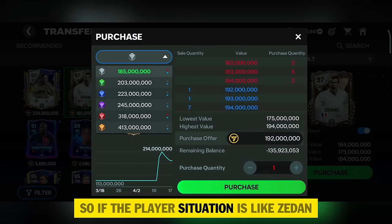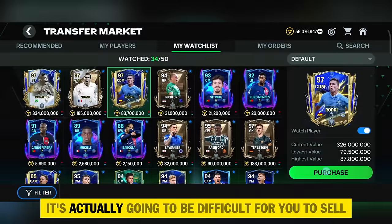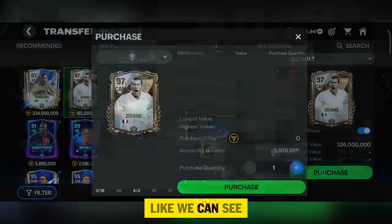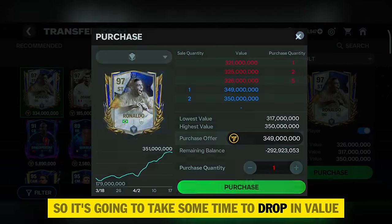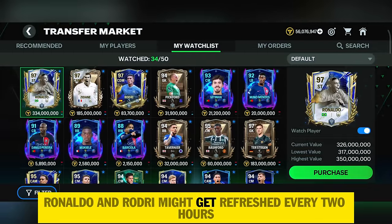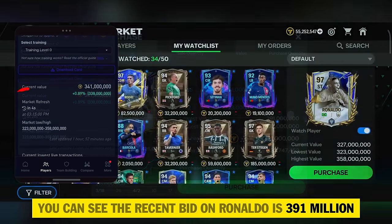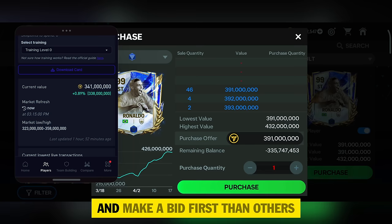Step two: observe the players and be patient. From step one you saw three types of players with different situations. If the player situation is like Zidane it's easier to sell, but if the player is like Ronaldo or Rodri it's extremely difficult. The solution is to wait for them to drop to the minimum price — we can see Zidane has literally dropped a lot right now and you can actually sell him. I would suggest you keep using the refresh time trick to sell them. Ronaldo and Rodri might get refreshed every two hours, so you can try to sell them — make sure to bid at the minimum price when selling.